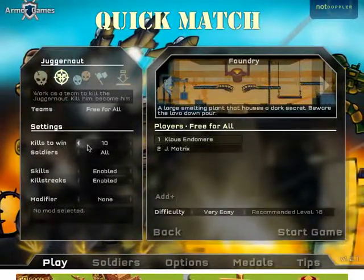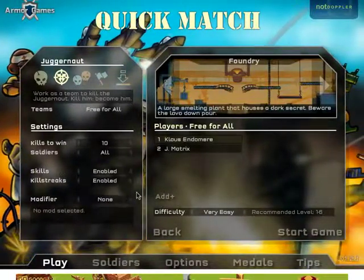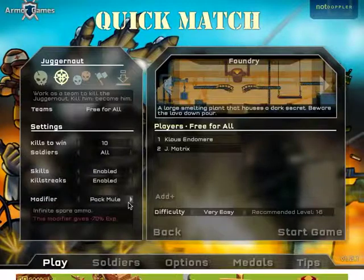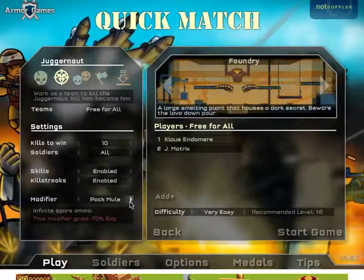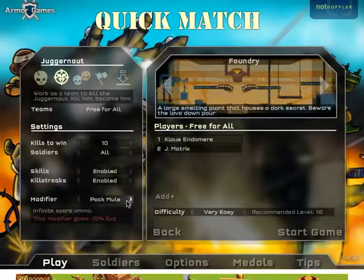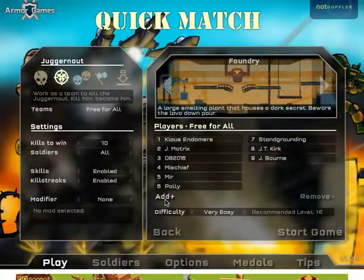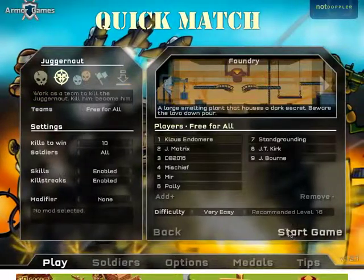I'll set it to 10 kills with all soldiers enabled, skills enabled, and killstreaks on. The modifier makes it easier, so if you want more XP don't put that on — I never have it on. I'm just going to add a couple of people and then let's go.